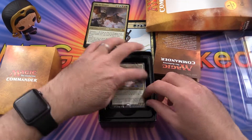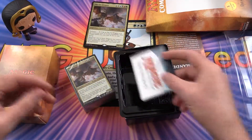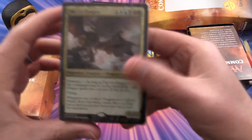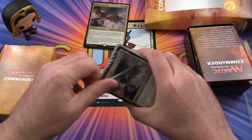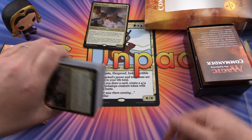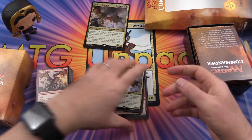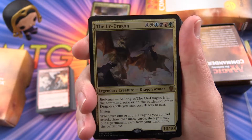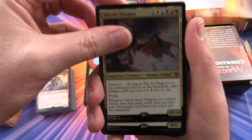Dragons. Very cool. What else do we get in here? Our quick reference — it's the same thing they usually put in these. So we will open this up. Let's see what cards we get. I will separate this into a few piles because it's a bit unwieldy going through all of these. First up we have the foil — a smaller version of the oversized card. This is our Ur-Dragon commander, which we just talked about.